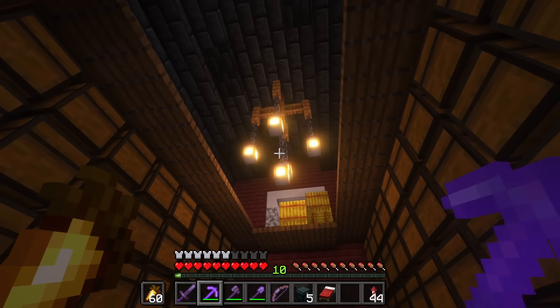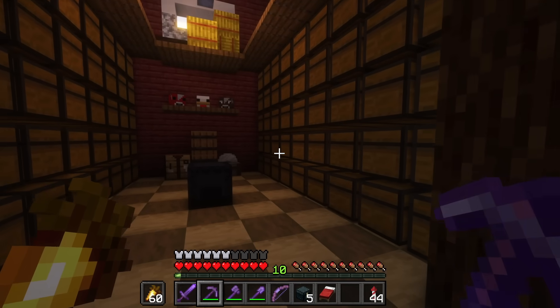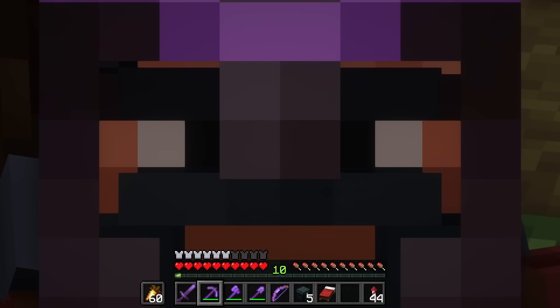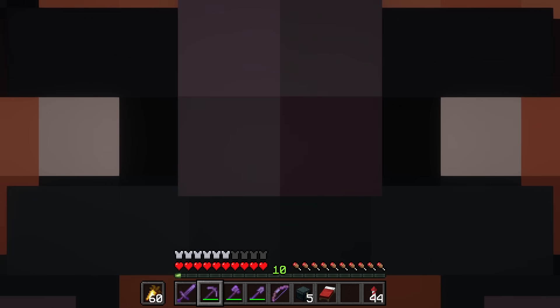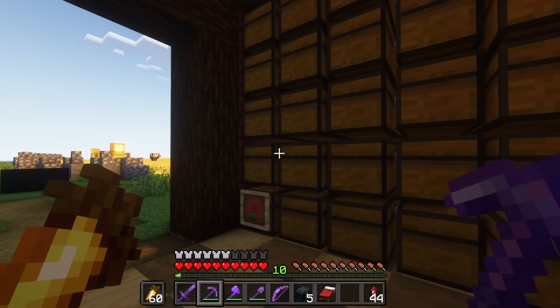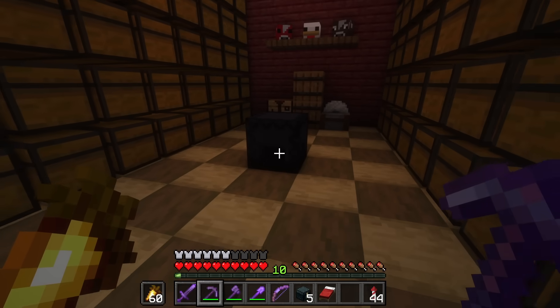I can use this storage. I have a shulker farm here — I can use these new slots. I can use it here. This is a portable shop. This is the entire store — one of the most popular items.